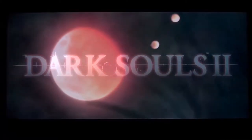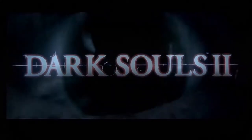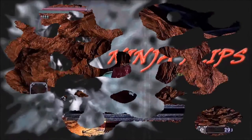Hey everybody, welcome back to Dark Souls. Let's continue our adventure. We are down here at the bottom of the Gutter - I believe this is called the Black Gulch. We are about to fight the Rotten, but there's a lot of other stuff we can do first. We can go ahead and pave the way to getting Havel's gear. For that we'll need a key, so let's find out how to get that.